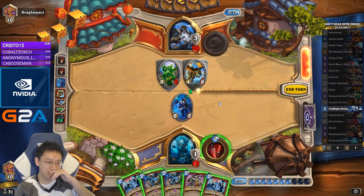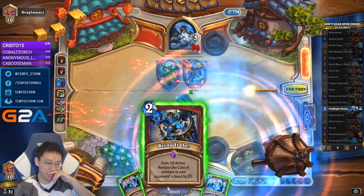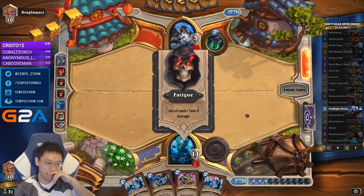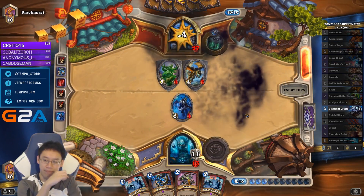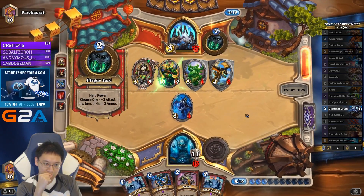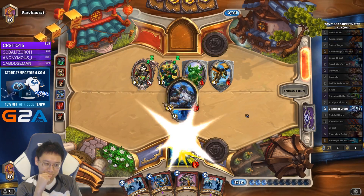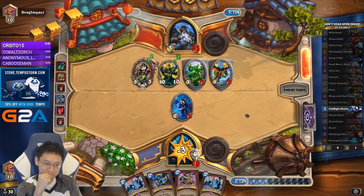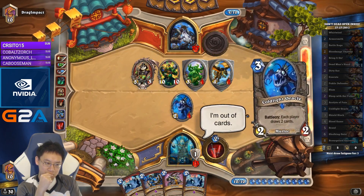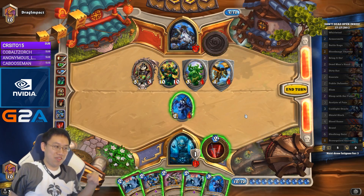I have to think — I haven't seen Aya yet, so that has got to be killed. I think on this turn I don't actually use all my mana. We have to consider the final push as well. Like, maybe I can't go infinite — maybe I need to kill the opponent.